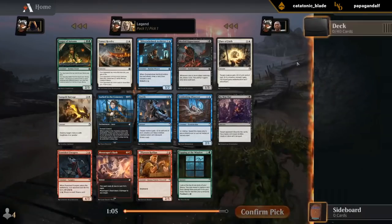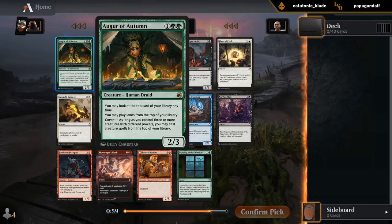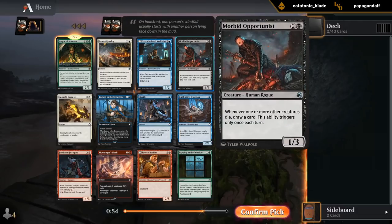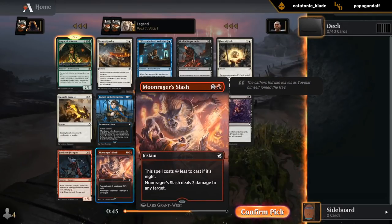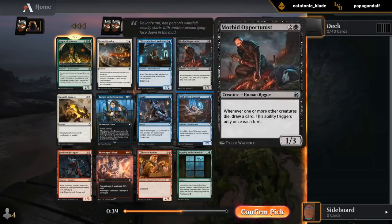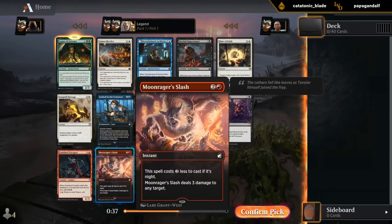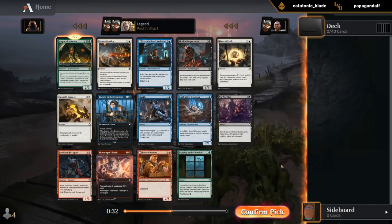Alrighty, pack one pick one. Pretty strong pack overall. Great rare with Augur of Autumn, which is probably going to be my pick. Then we've got Morbid Opportunist — that's probably the best uncommon in the set. Overwhelmed Archivist is also decent. And then Moonrager Slash, one of the best commons in the set as well. It's mainly between Augur, Opportunist, and Slash, with Opportunist and Autumn being definitely a class above Moonrager Slash.